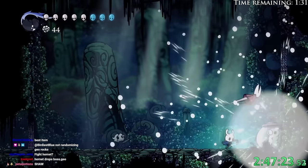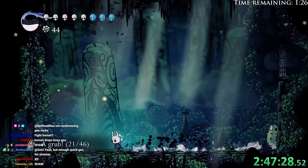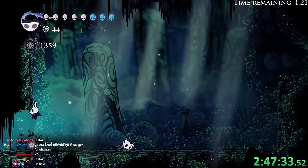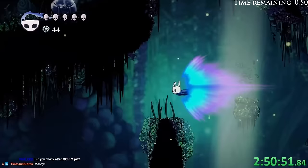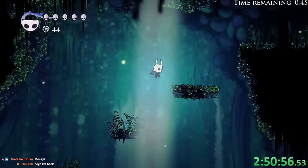Bye bye. Oh, hi Grub. Essence, okay. There is a wall here. That's strange. There's a geo chest, a grub, and then there is a vessel fragment that I wouldn't be able to reach. 200 Essence — why do we have so much Essence? What is this useful for?